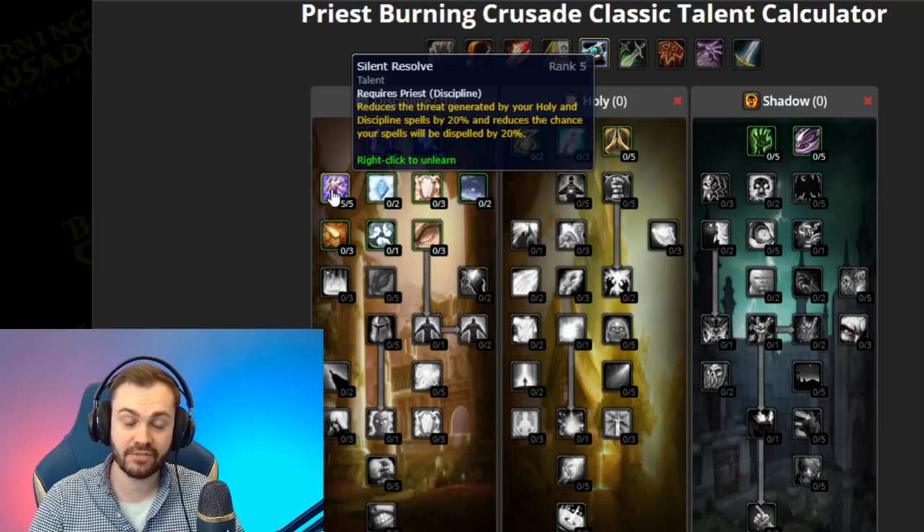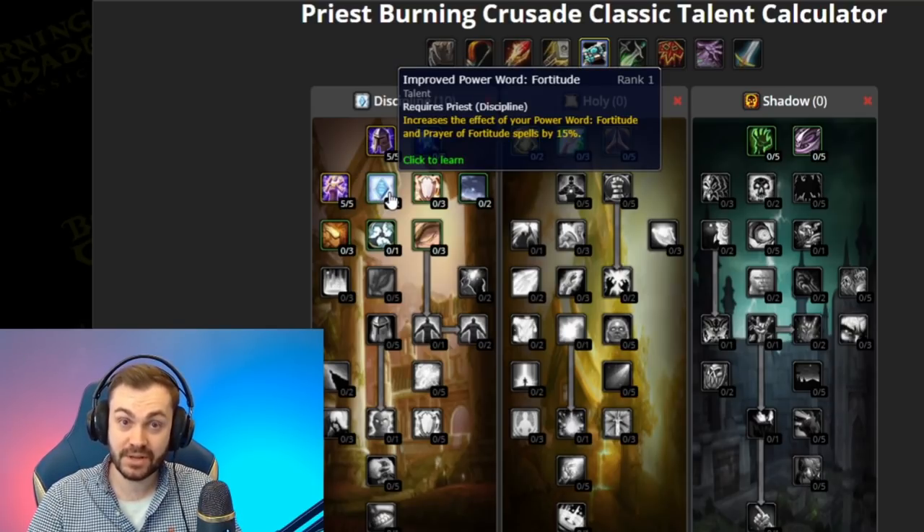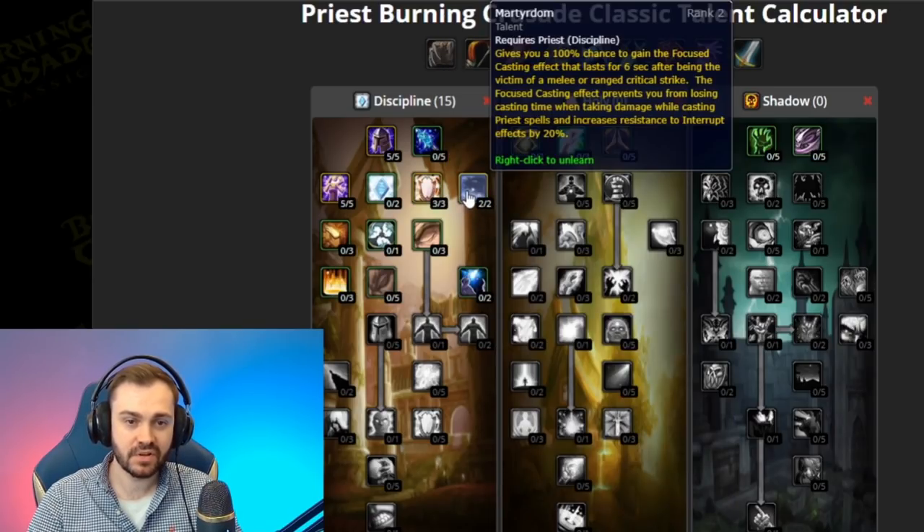Along with your other buffs, which you will be reapplying with rank one as protection, you generally skip Imp Fortitude because it gets dispelled early on anyway. Improved Power Word: Shield is really important so we take three points, as is Martyrdom. Casting is generally quite hard in TBC when you have people on you, and things like Martyrdom that give you a chance to resist kicks or interrupts while casting are really really valuable.